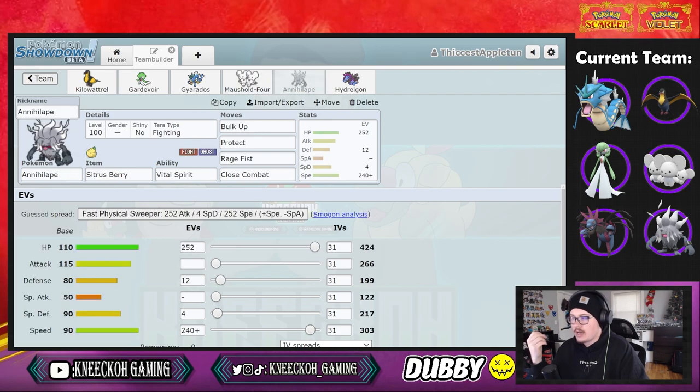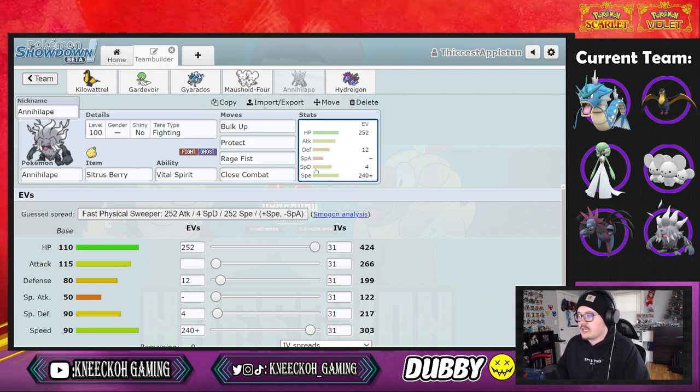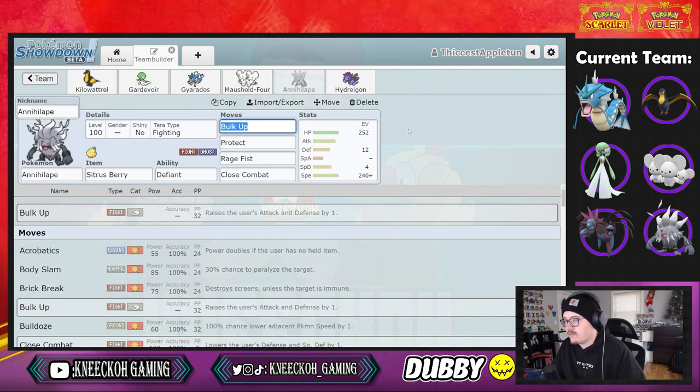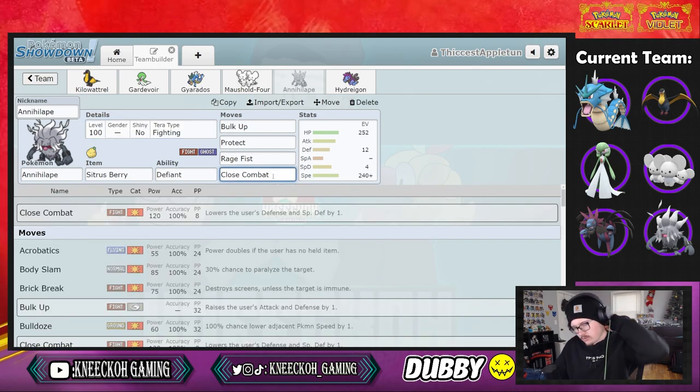We're going for Maushold and Annihilape — just population bomb whatever is in the way, use bulk up, and then close combat and rage fist left right and center to do a bunch of damage. The EV spread is 252 HP, 12 defense, some special defense, and 240 speed with a citrus berry and defiant ability. It's a fighting tera type — the bonus damage on close combat is just so good it's hard to pass up.